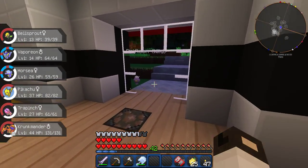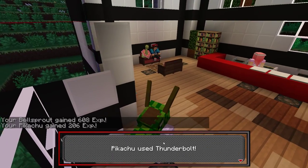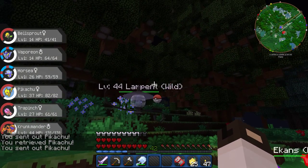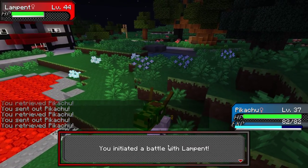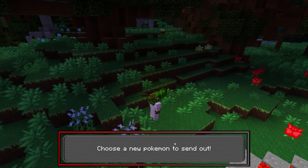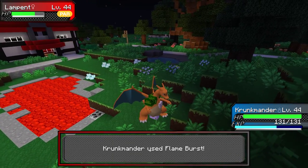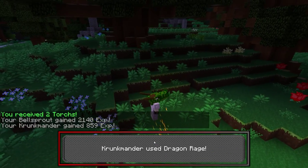This is Drifloon. Put Pikachu out - Thunderbolt it down. Bellsprout got some levels - I like it. This is going to be a tough battle for Pikachu if I can hit this guy. There we go. Thunderbolt him. This isn't good - damn it. Let's put Bellsprout out and then automatically swap him for Krunk. One more - nice. We'll get an evolution out of this.